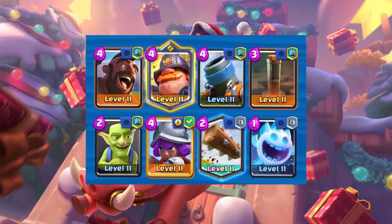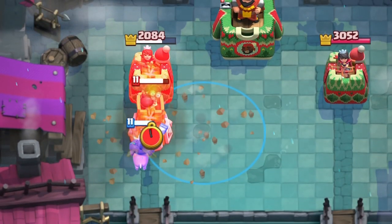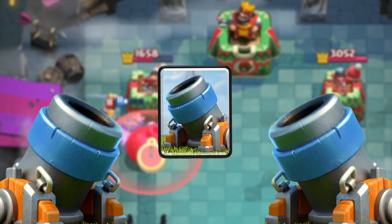Hey, what's up guys! Today I'll be playing this 3.0 Hog Mortar deck in Clash Royale. Hog Rider Earthquake has always been an unstoppable offensive combo, and pairing it up with the Mortar gives you many ways to get damage.